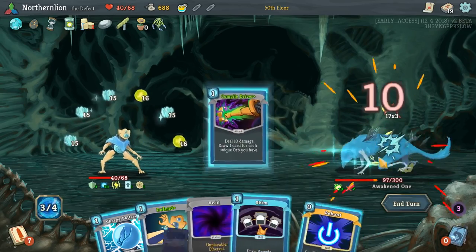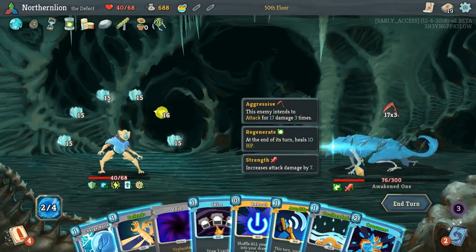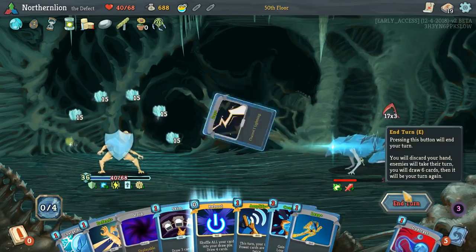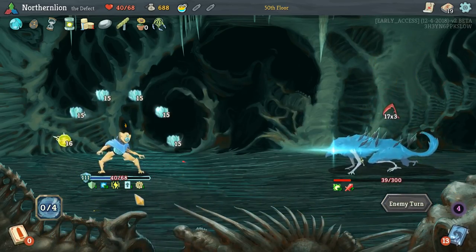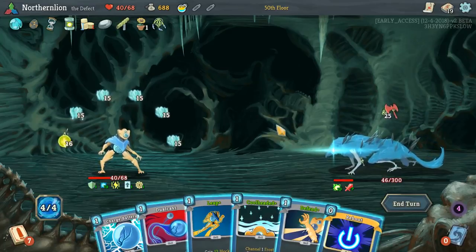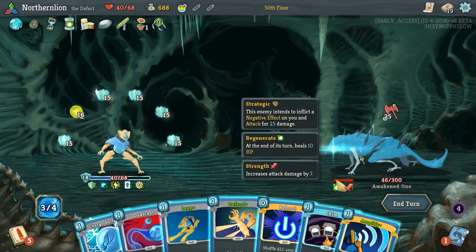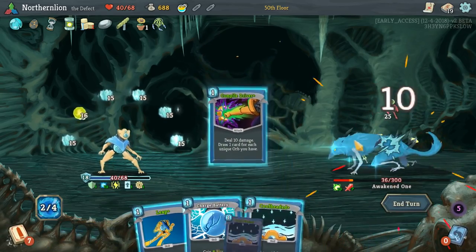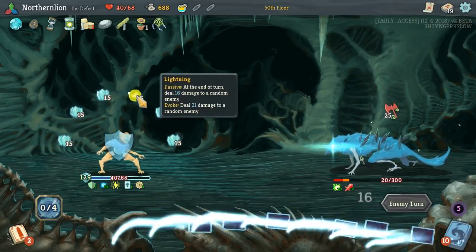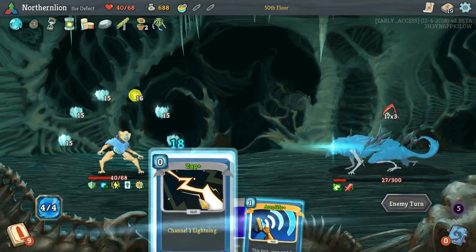Are you doing 51 damage? So what — we have 60 block without doing anything. We got 111 block without even meaning to. Now, we're not going to be so lucky as that in every situation because we did get Amplify on two pretty good Powers. We always want to get it on Defrag. Our whole life right now just consists of trying to get this Lightning Orb closer to the front. Are you doing anything? I just don't understand. Okay, you're dead.